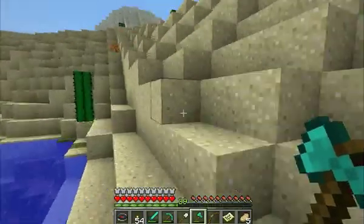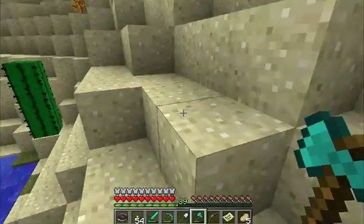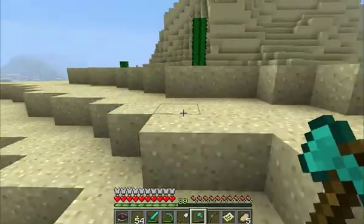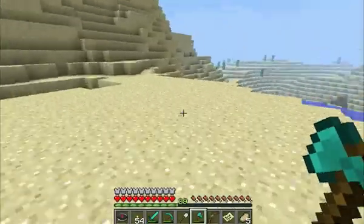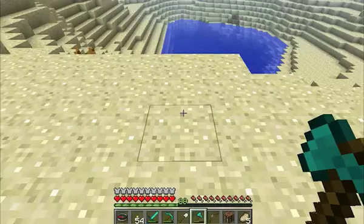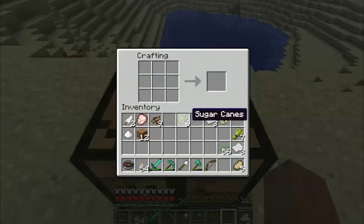Alright, so now you need to make the sugarcane into paper. What you're gonna do is turn the sugarcane into paper. That should do it — I think you need two more — and there's your nine pieces of paper.